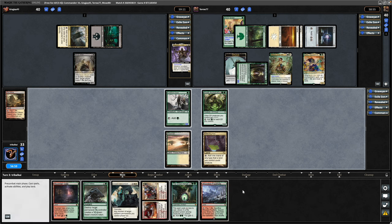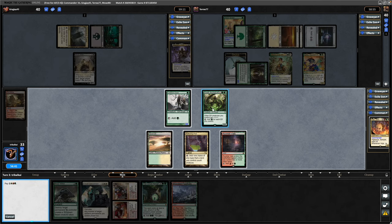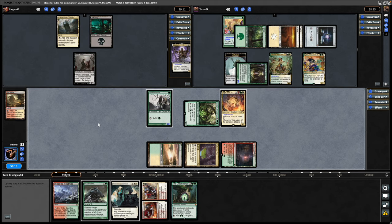A Wooded Foothills is more red mana so we'll get down the Rockfall Vale and try to get down the Tricycle Land with the Wooded Foothills if we can — not the end of the world if we have to cycle it though. Vojir has to attack in order to trigger so we will leave it there and hope that we have our board intact by the beginning of next turn.